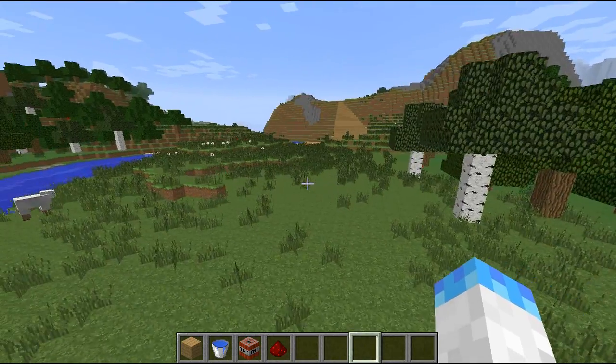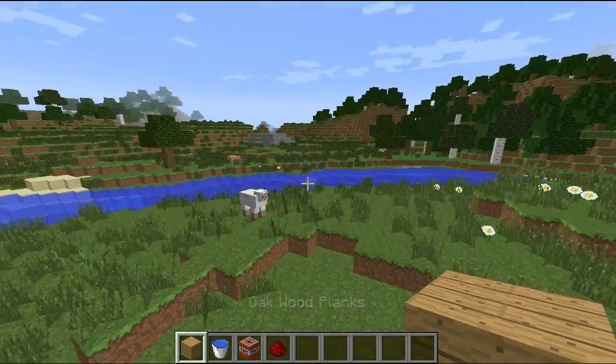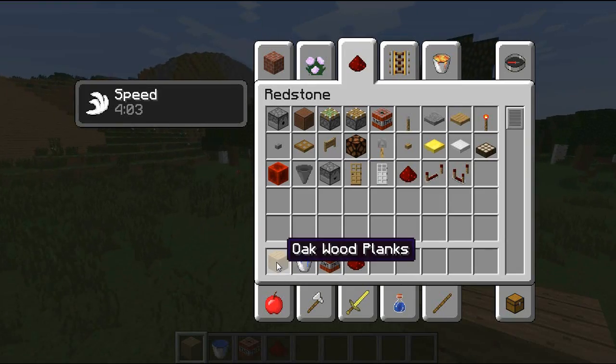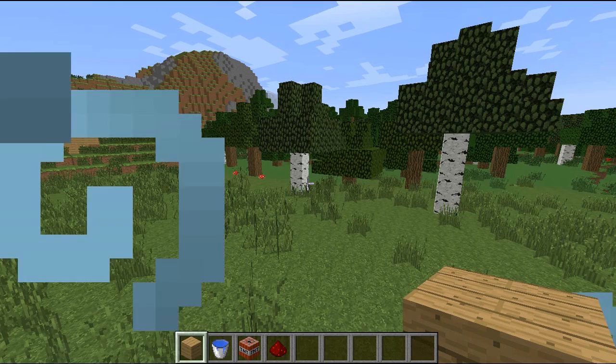Hey, what is up guys, here's Game Changers and I will be showing you today faction tips again, this is number three, and this will probably be a new series for me. The items I am going to be needing to use today are Oakwood, Planks, Water Bucket, TNT, Redstone, and a Pressure Plate.